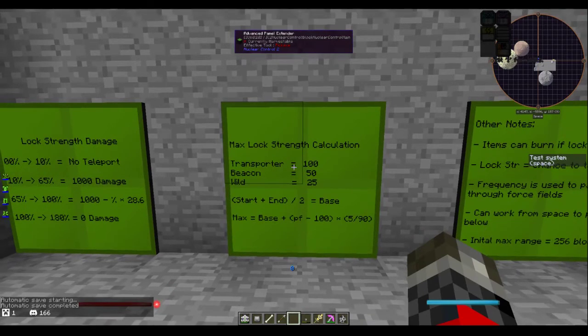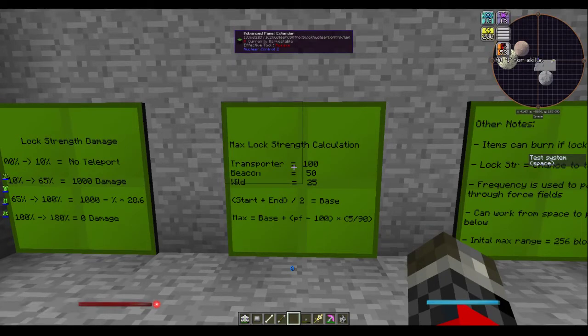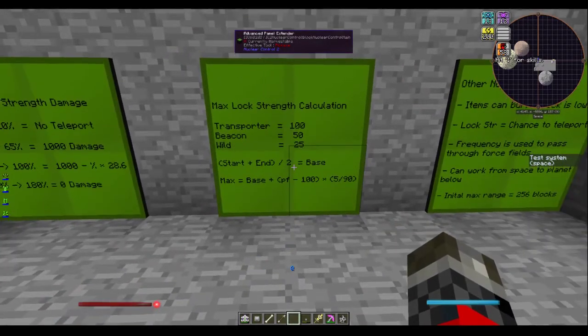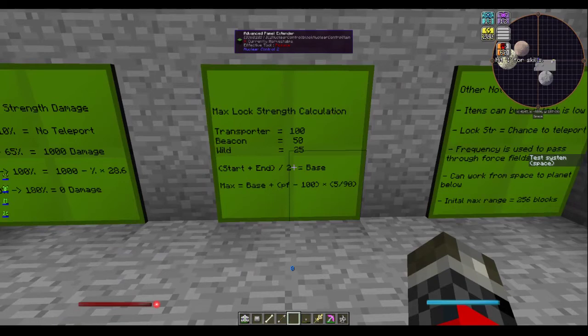Maximum lock strength calculation looks hard, but it's really not. You have two points — a start point and an end point. As in the setup shown, going from a transporter to the wild, you take 100 and add 25 for start and end, then divide by 2, which is 67.5 — that is your base strength at a power factor of 100. If you increase your power factor — the system back there was set to 1,000 — the max lock strength equals your base plus (power factor minus 100) times 5/90. An easier way: just hit the lock button, and if the number stops below 100, increase your power factor slightly until it is above 100 for safe travel with no loss of items.